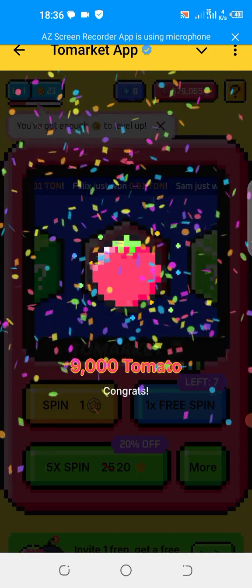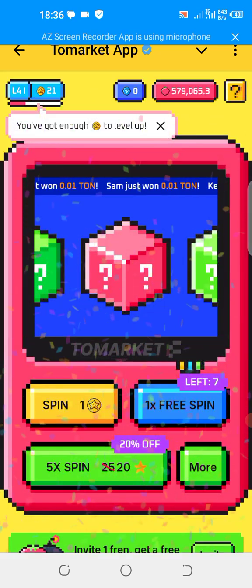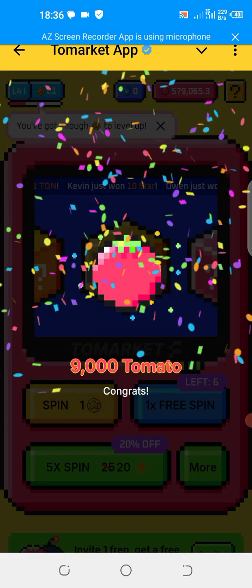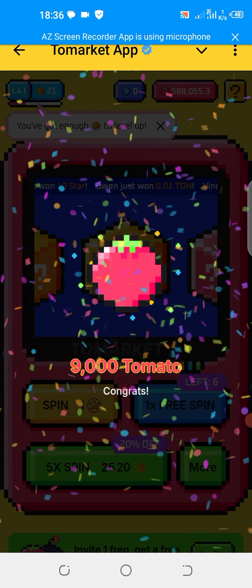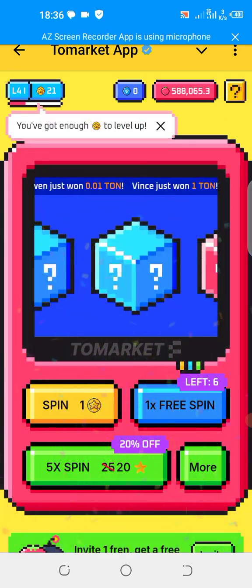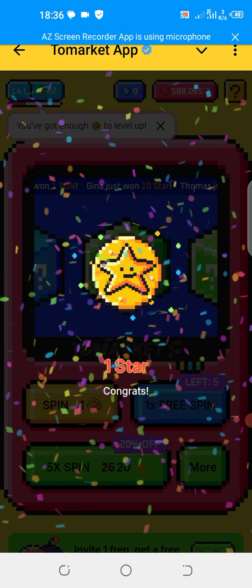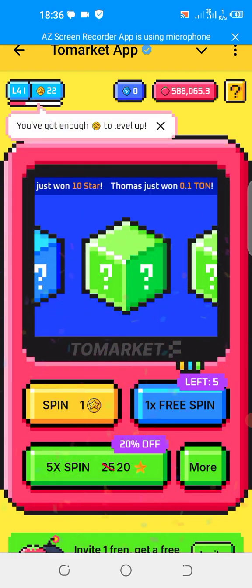You can see — nine thousand tomato! Very easy. I tap on it again — nine thousand. I tap on it again — one star. Now make note that this star is used to upgrade your level. You can see it up here — I have 22 stars. I can use these 22 stars to upgrade my level.